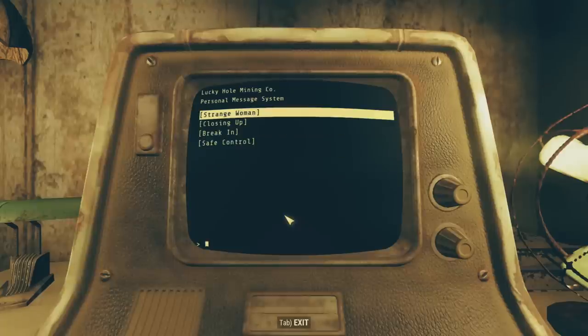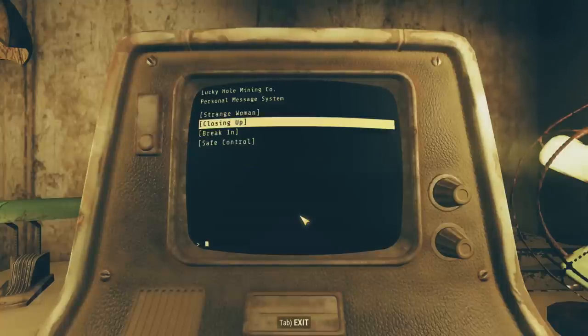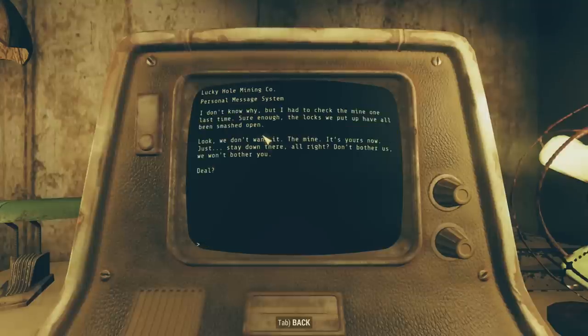In the next entry, 'Closing Up': word came in to shut things down. Hate to see a mine close, but this one is tapped out. I was coming back from shutting down the pumps when I felt someone watching me — that old lady again, but this time she was with a couple of friends. They asked again about the mine, wanted to see the depths. God help me, I ran. In the next entry, 'Break In': I had to check the mine one last time. Sure enough, the locks we put up have all been smashed open. We don't want it — the mine, it's yours now. Just stay down there, alright? Don't bother us. We won't bother you. Deal?